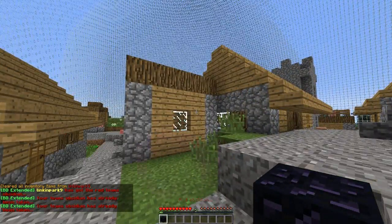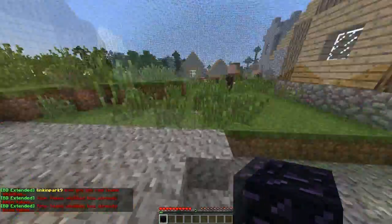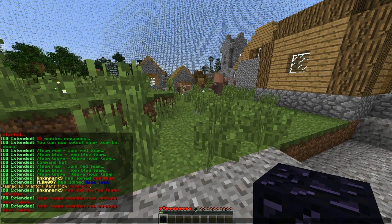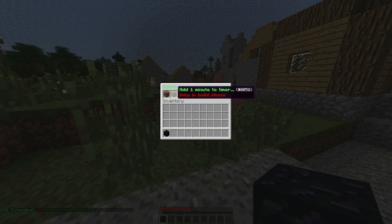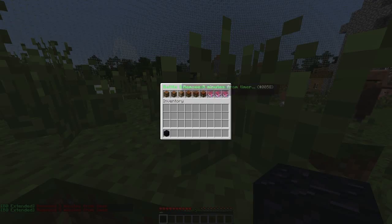Let me show you a couple of other controls. This is where the magic happens — you can remove minutes from the timer like so to skip the build phase.